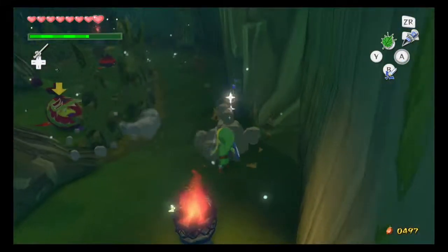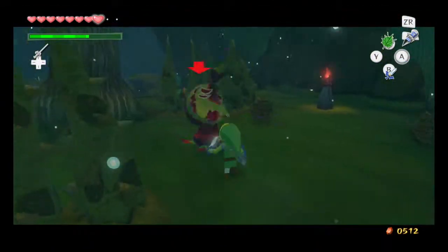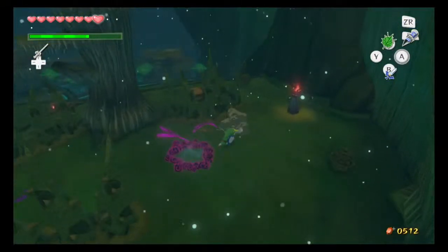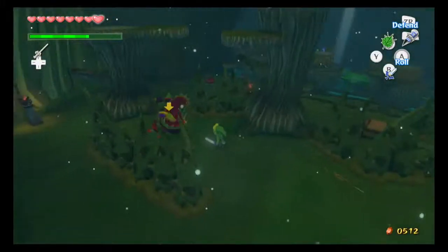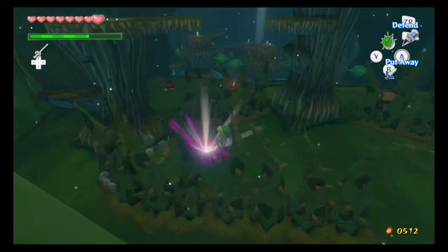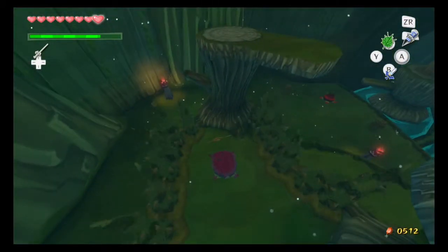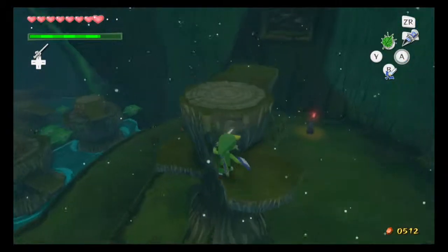What's in here? Rupees. Doesn't really help me much, but ooh, yellow rupee! There's a treasure chest up there, but I just have a gut feeling that's not actually where we need to go, based on all the other stuff going on. So we kill that dude, and this creates a little launcher — I'll just call it a launcher. I don't know what else to call it, because it's a little plank thing.